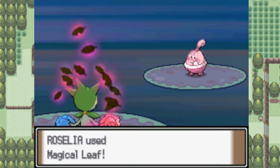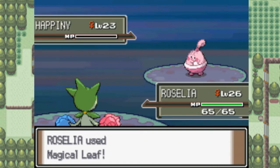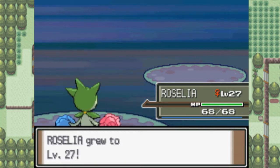Now, definitely after this fight I'm going to heal. I'm not going through this route with my Vaporeon dead and a paralyzed Golbat. This will be the second time I've had to go back to the Pokemon Center already. And yay — Roselia grew to level 27! We're not even like halfway through the route yet.